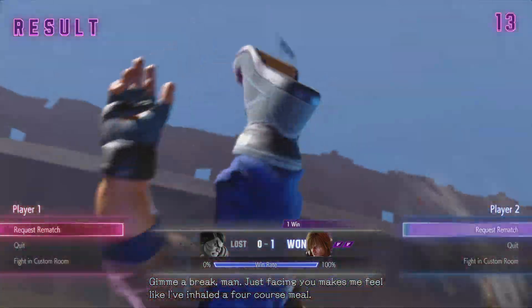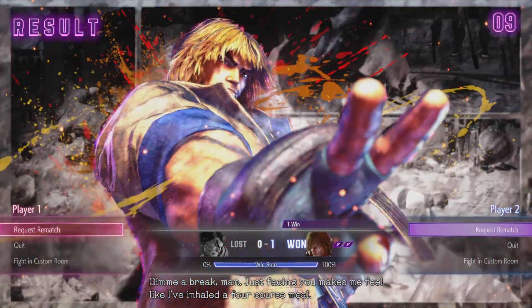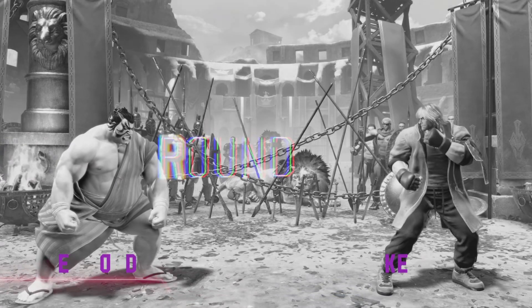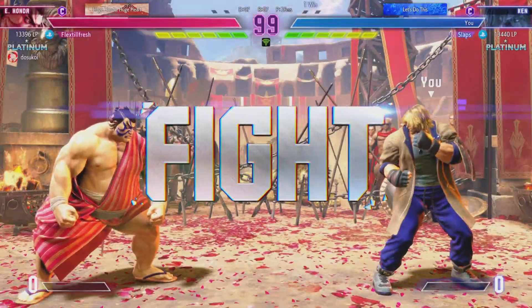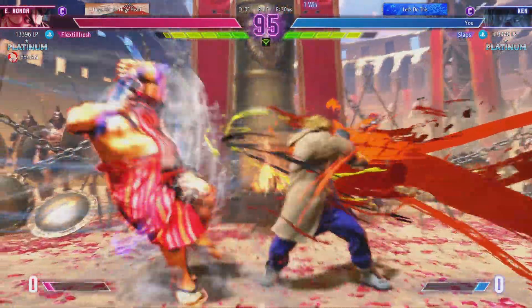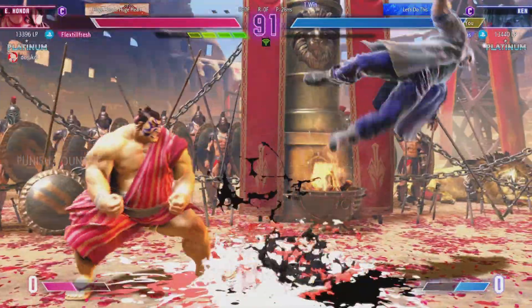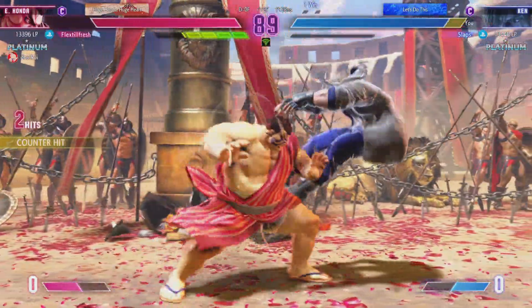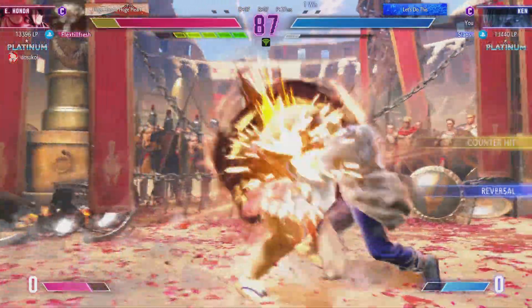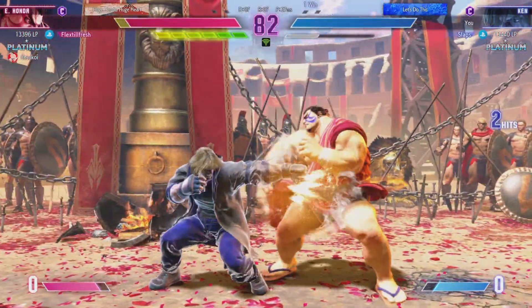Player 2 brings it home. Let's see if they can keep themselves on a streak. It's not over yet. Cheap kick for a mix-up. That drive impact doesn't get through. There's the punish time — this can lead to something very big if they can capitalize. Lots of aggression from both sides. Knock down.